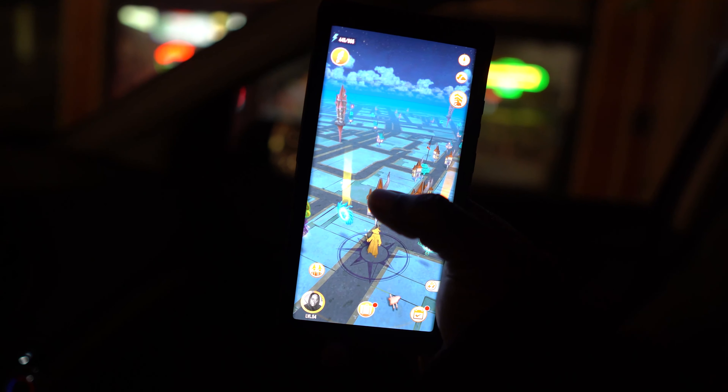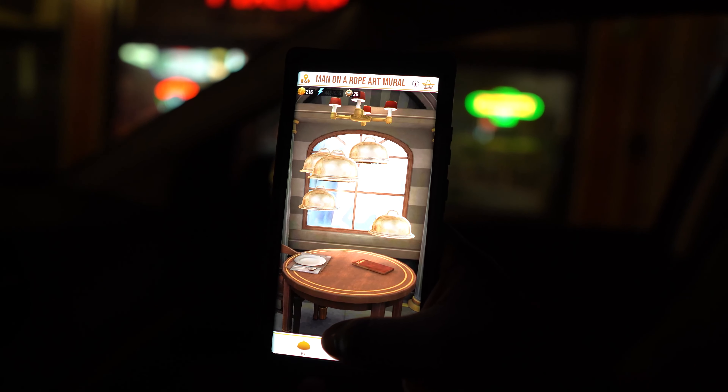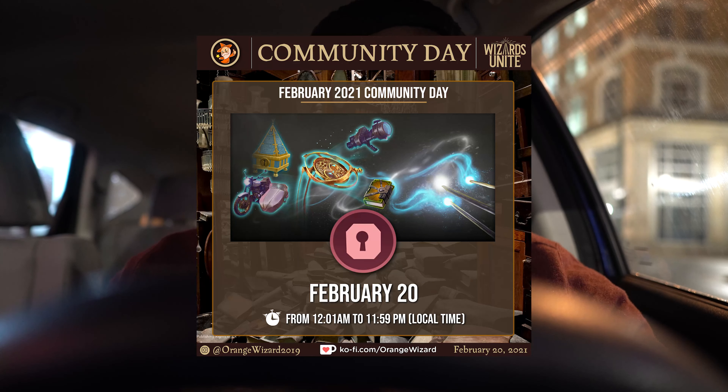This is your boy James over at XpectoGO, bringing you guys the latest and greatest in Wizards Unite. Tonight we're out and about collecting spell energy, getting ready for the second adversaries event for the month of February, but we are here to provide you guys the specific details for the upcoming February Community Day.